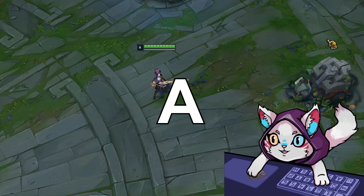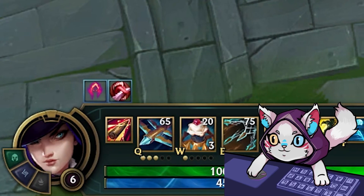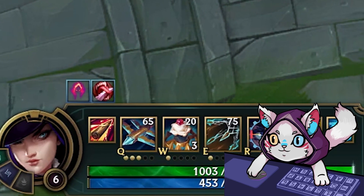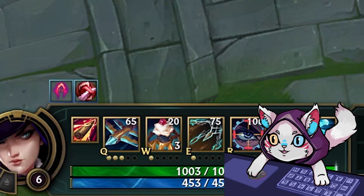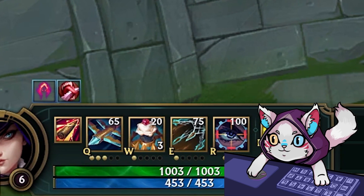Riot have given Caitlyn's icons a little makeover. This just got released on the PBE and there's a bunch more changes that I'll get into in just a second. Here's Caitlyn's new icons — they actually look really clean and I like what Riot have done with these. I'm not sure if this means they'll be updating the icons for all of the champions getting visual updates like Skarner, Aurelion Sol and Arya, but I guess we'll just have to wait and see.